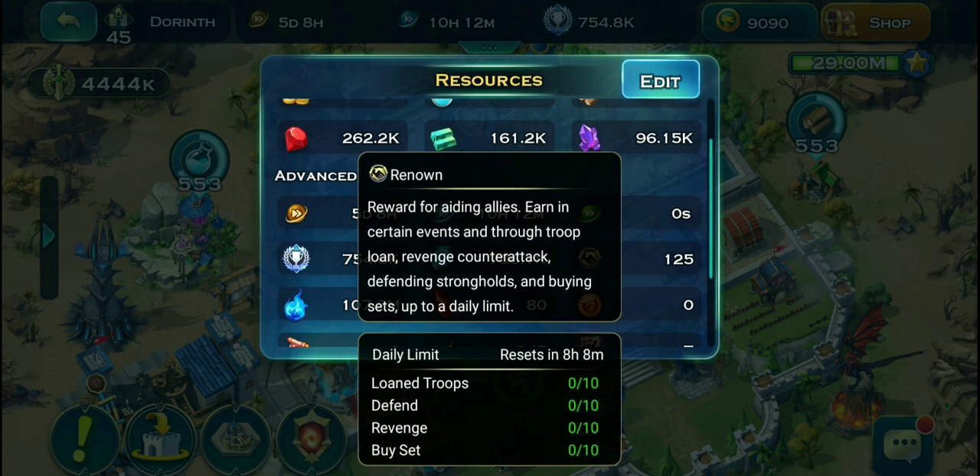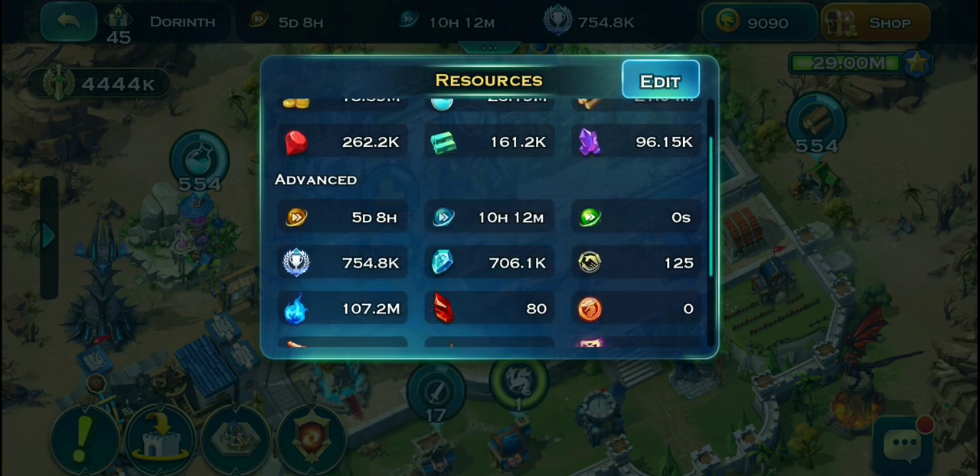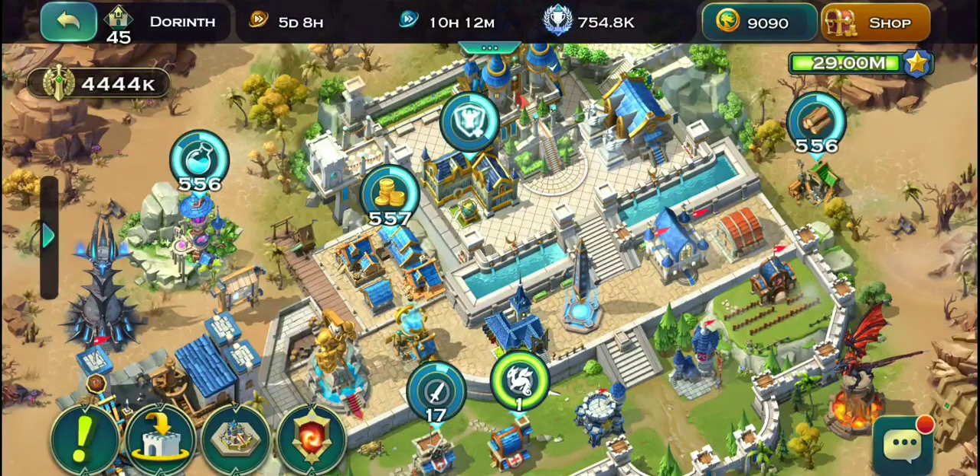The easiest of those is loaning out troops to your allies. You get 5 per loan, you get two of those loans, and you get 10 renown every single day from that. The most easy way to farm renown is from the treasure hunt - you should not miss the treasure hunt.